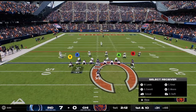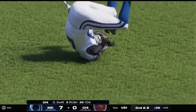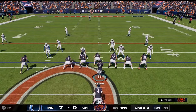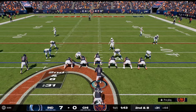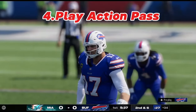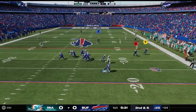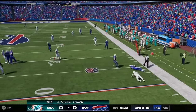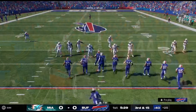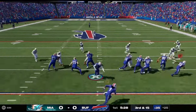Next is the spin move and juke. The spin move is actually broken this year — as you see right there, I spin out of a tackle. It is absolutely dangerous this year. You do it by hitting B on Xbox or Circle on PlayStation. The juke move is still good too — I would have run into my blocker but I was able to cut right and lose fewer yards. The spin move is really dominant this year, so try to use it as much as you can.